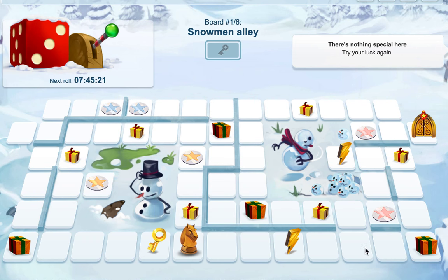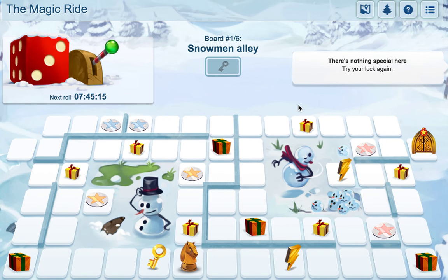Once I get the key then I want to make my way to the door as quickly as possible. I want to get to the teleporter and then I'll teleport and hit the door, and progress on.